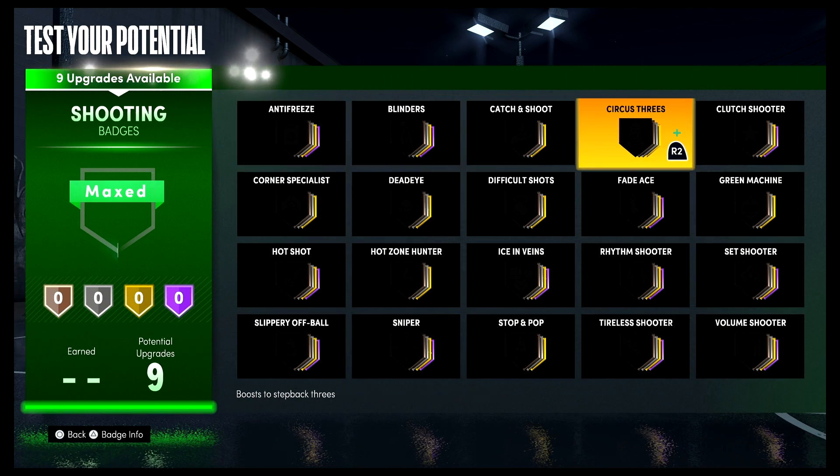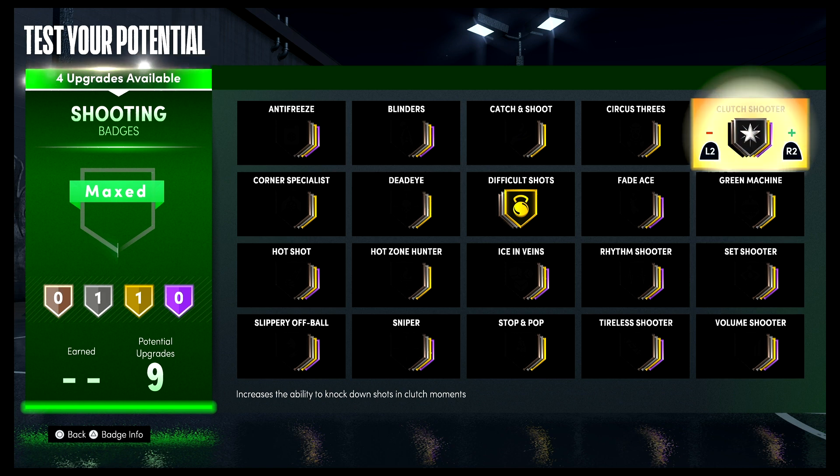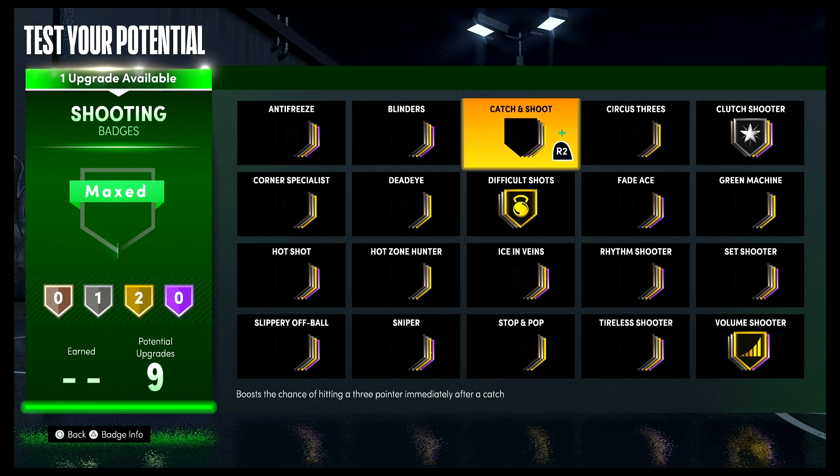For your shooting badges, put difficult shots on gold, clutch shooter on silver, volume shooter on gold, and catch and shoot on bronze.